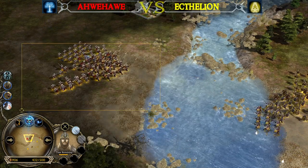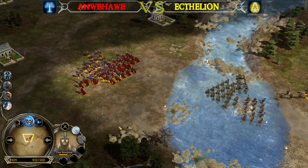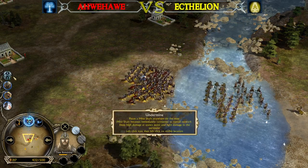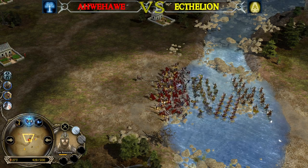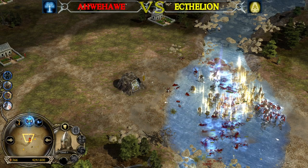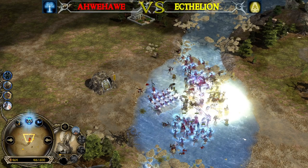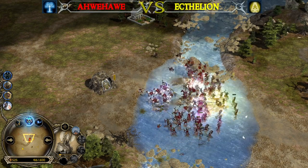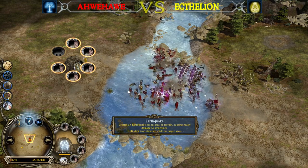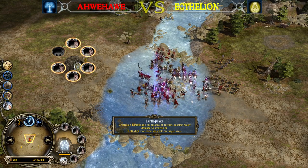He has the high damage Undermine available. Let's see what's going to happen — he's gonna do it. Not only knocking them up but knocking them towards the Dwarven army! And he now has the Earthquake ability available, which can devastate everything but the Fortress from the Men of the West player.